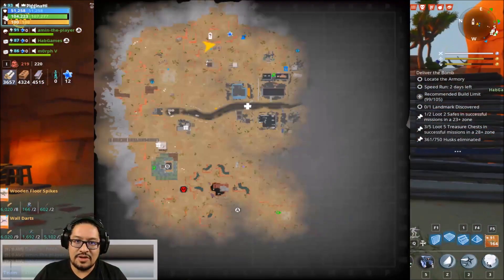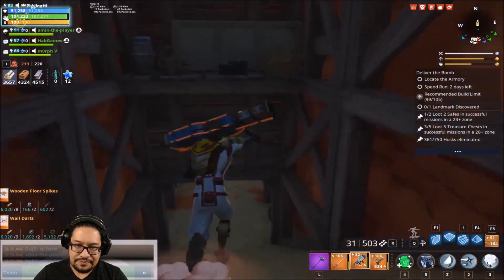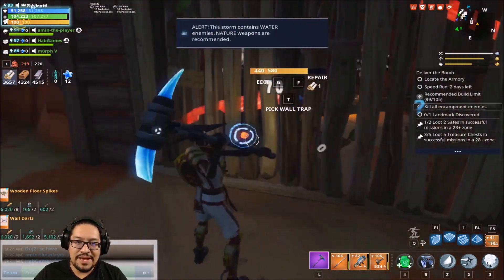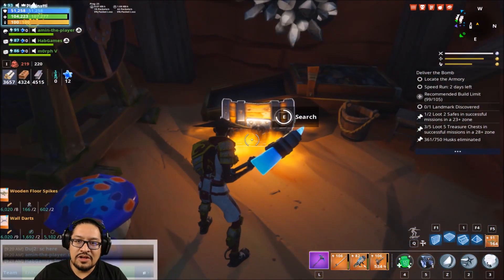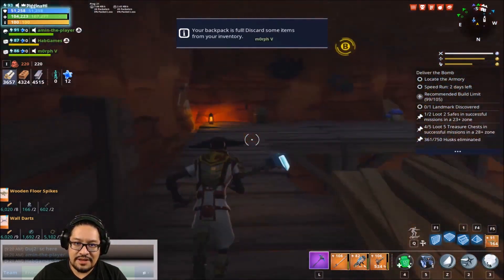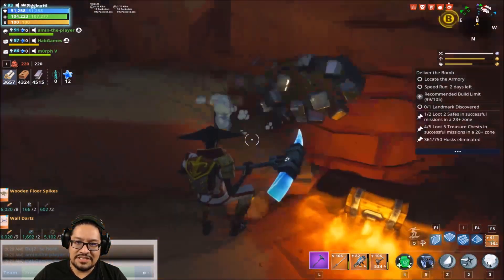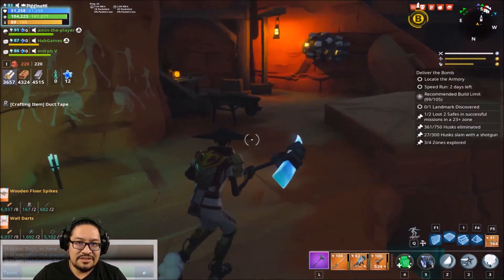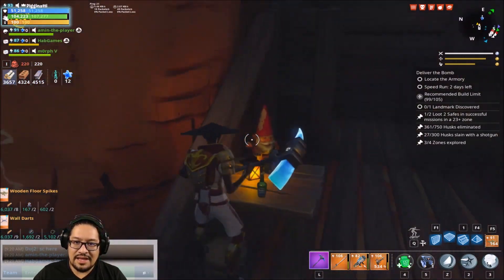Here's another chest. I'm currently in Canny Valley and in these mines there are usually chests and safes. If you jump into this mine and break down this wall, sometimes you're going to see a chest over here or back there. Let's jump down and see if there's another chest — sometimes you can find chests down here as well. Yep, right there — see, there's another chest right there. The desert maps like Canny Valley are really amazing for finding chests.